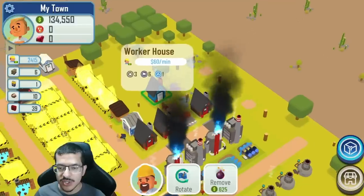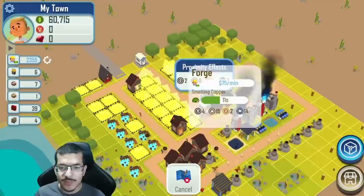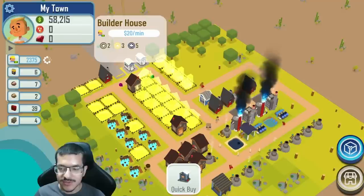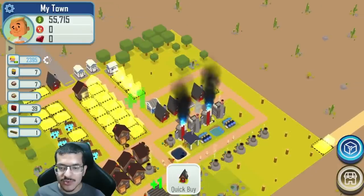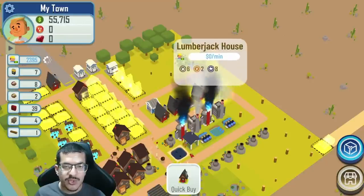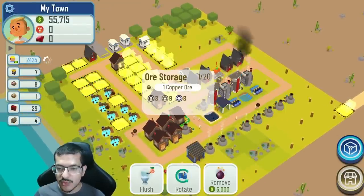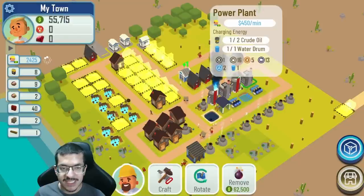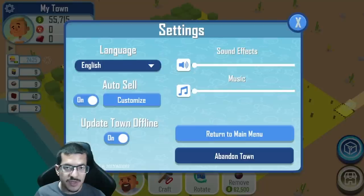I don't need the worker house anymore so I can get rid of that. I'm also going to place down another builder so I can get building done quicker — I'll have three builder houses total. I'll add more builders and more lumberjacks to make the process go quicker. Once you get to full passive gasoline production you can go to your settings and turn on 'update town offline' — that way if you leave the game or shut off your computer you can come back later and it should catch up on your progress.